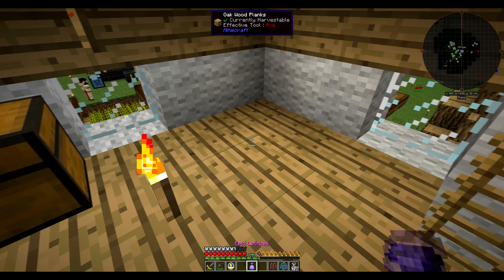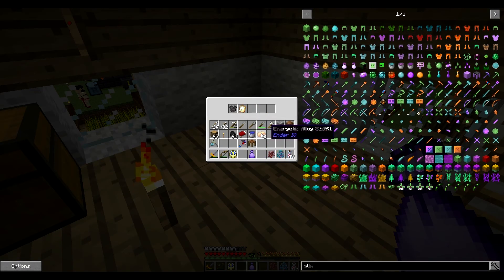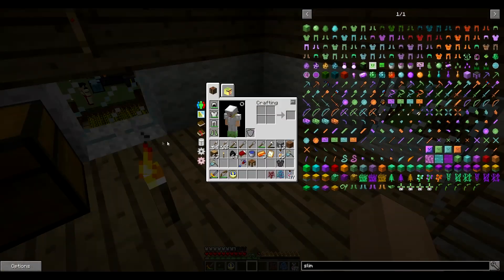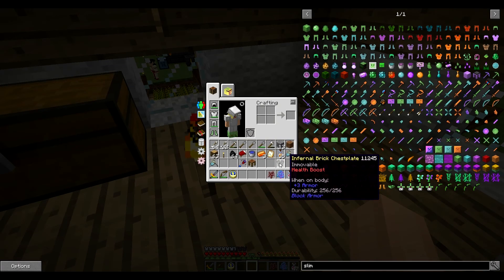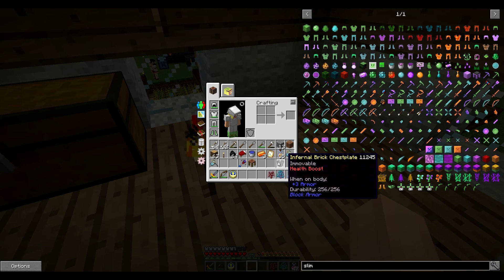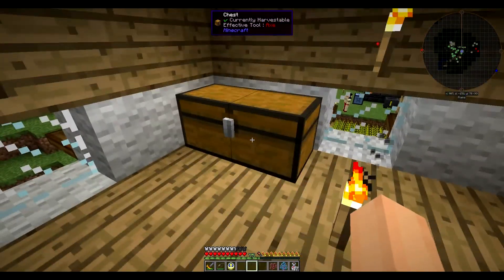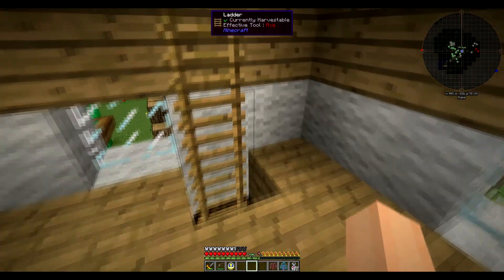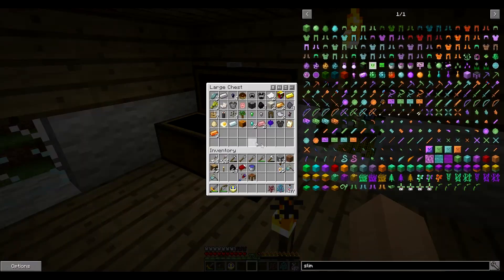Let's go see what's in another one. Now that's very useful. Some bread. Health boost. Immovable - that means we won't get knocked back. That's plus six - it's only plus three. We'll go and plant these two. Cold Coke, that's quite nice.